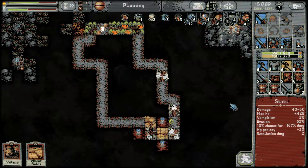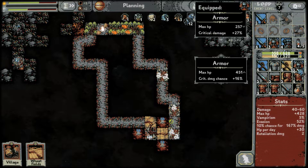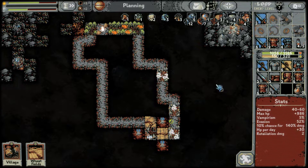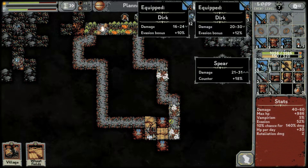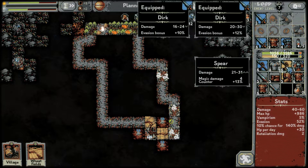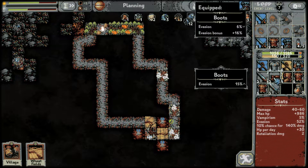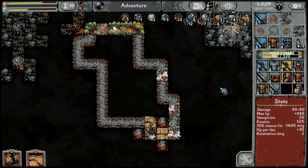Let's see what we got — we got a little nine chest piece which is a huge increase in health. Both of those take away a lot of evasion but they do a decent amount more damage — not a lot more damage actually. No new boots, okay, continue.